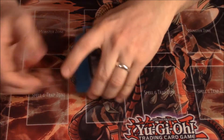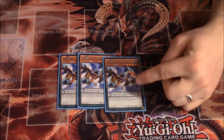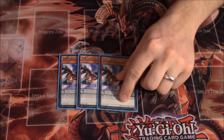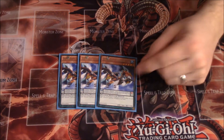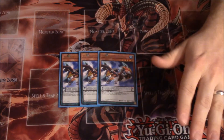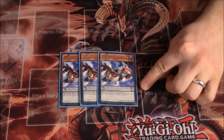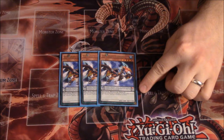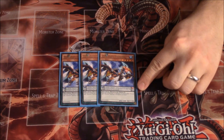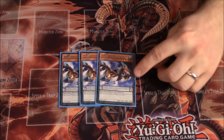To start off, we have three of Dinomist Terran. Dinomist Terran is your search power — when he destroys an opponent's monster by battle you can search out any Dinomist card from your deck: Dinomist Charge, Dinomist Rush (your spell and trap), or another Dinomist monster. For the pendulum scale, three Dinomist monsters all have the same effect at scale 3: if your Dinomist monster is going to be destroyed by battle or an opponent's card effect, you can destroy this instead.